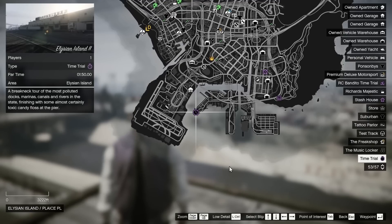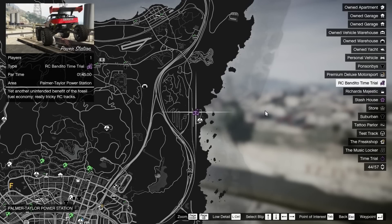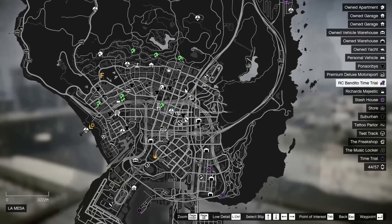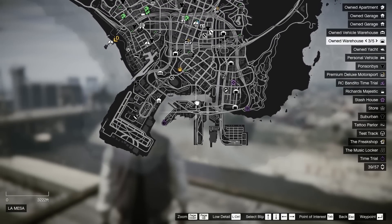Your regular time trial this week is Elysian Island 2. Your RC Bandito time trial for the week is Power Station, and your HSW time trial is going to be somewhere on your map. Make sure you guys are taking care of that this week for that extra 250k, if you have it available to you.